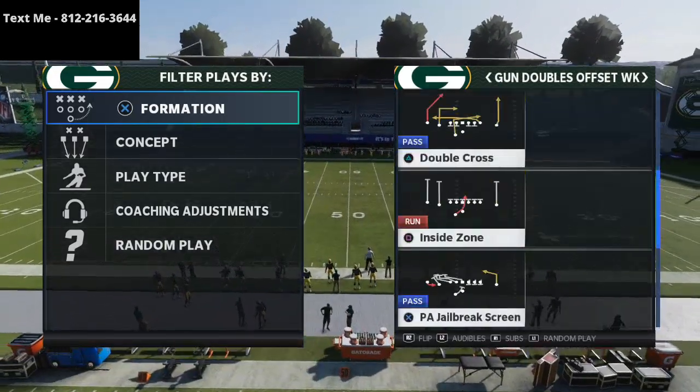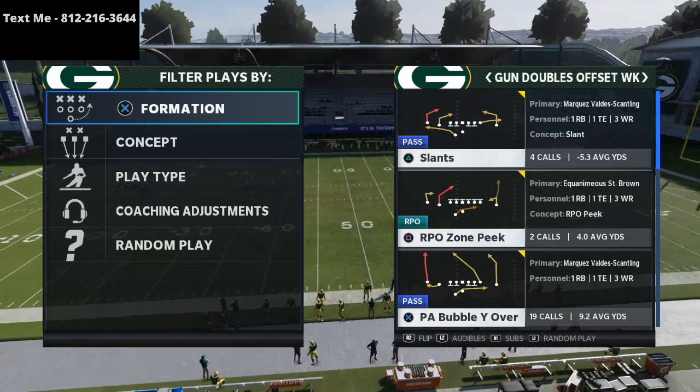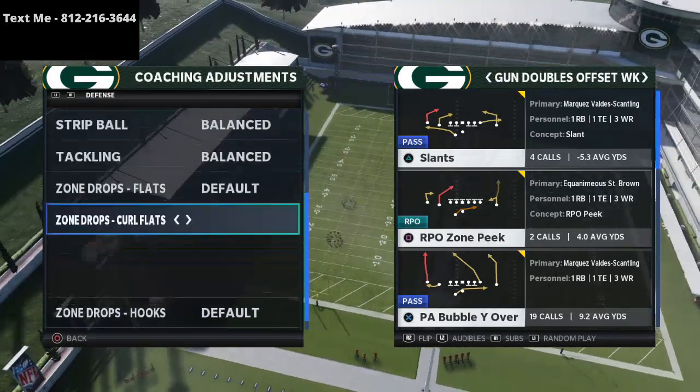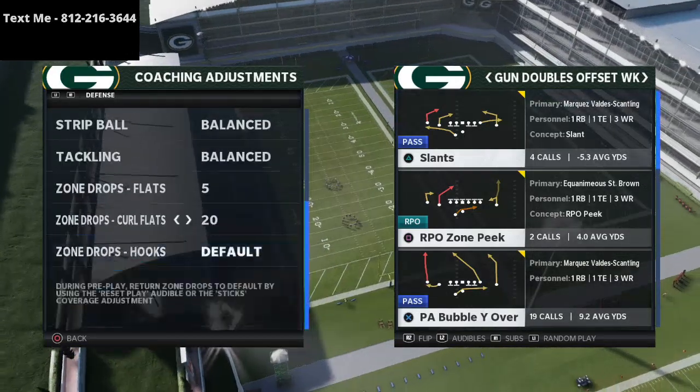The play that we're going to be talking about is P.A. Bubble Why Over. I absolutely love this play. We're going to do a couple of things with our coaching adjustments: we're going to take our curl flats and put them at 20 yards, we're going to put our flat zones at five yards, and then we're going to leave the hooks as is.